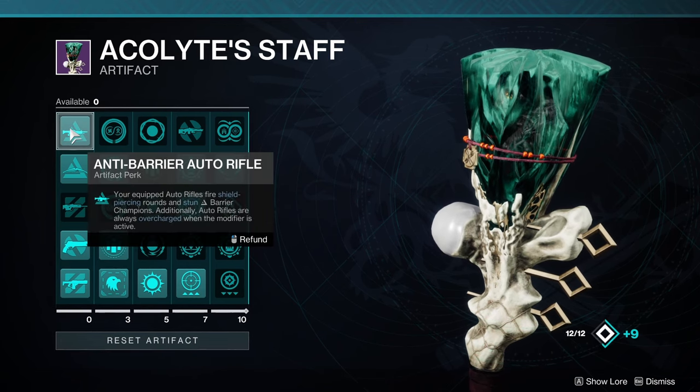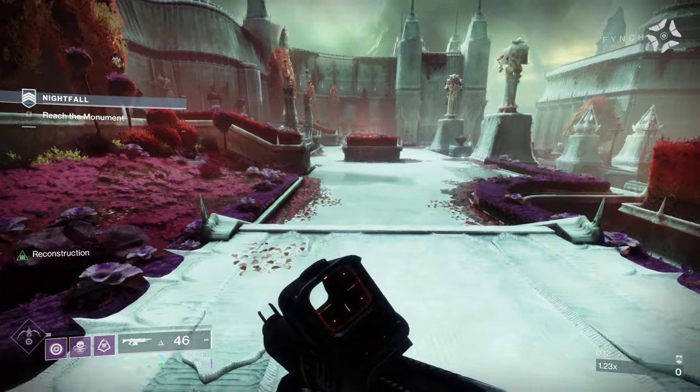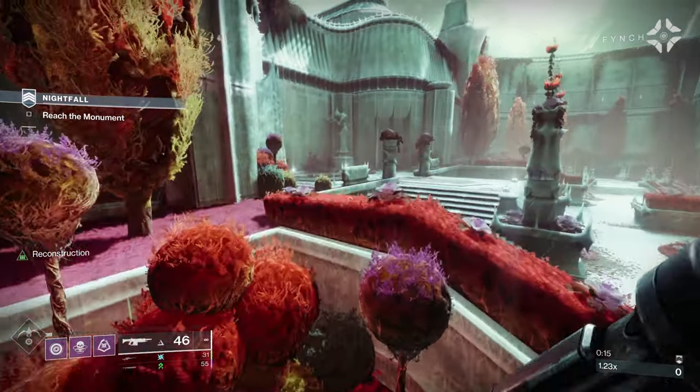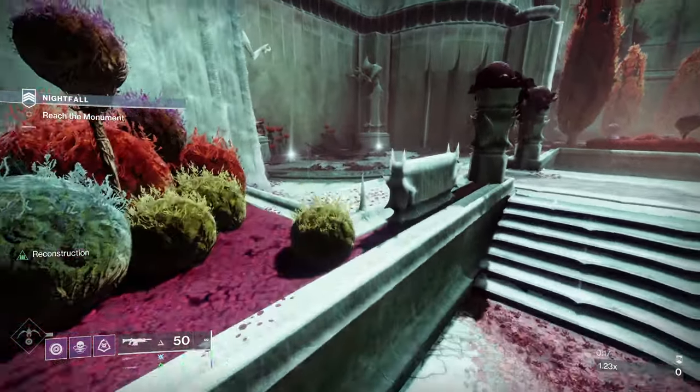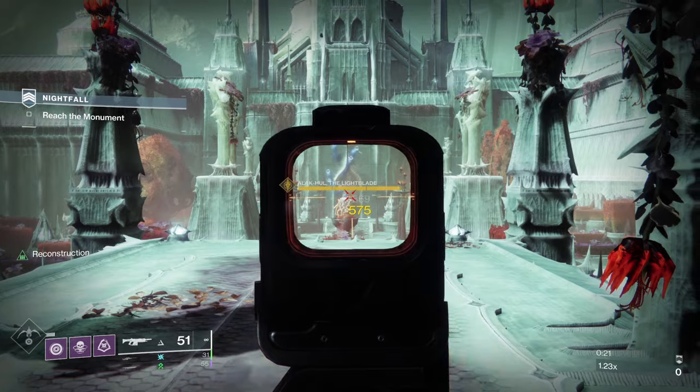As well, anti-barrier bow and unstoppable scout rifle are on the artifact this season, so you will likely have these weapons in your arsenal quite frequently in higher end content like GMs. And it's quite likely that the day 1 raid will have unstoppable ogres and barrier knights.